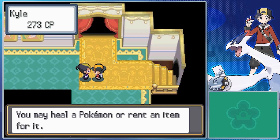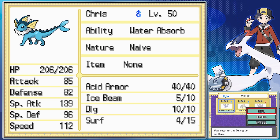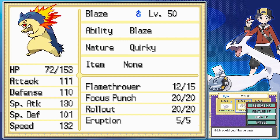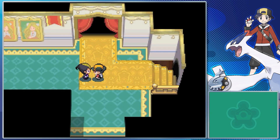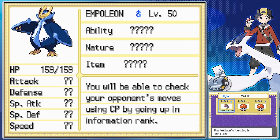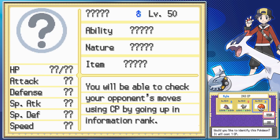The important thing to note for every single Frontier Brain is that if the area has a gimmick to it, like the Battle Castle, Factory, or Arcade, you are still able to take advantage of that prior to the fight against the Frontier Brain. So in this case, you can heal up your Pokemon, check Castle Valet's Pokemon and their levels, or even boost or lower them as needed. As you can see on the bottom screen, I've actively toyed around with leveling up some stuff with Castle Points.